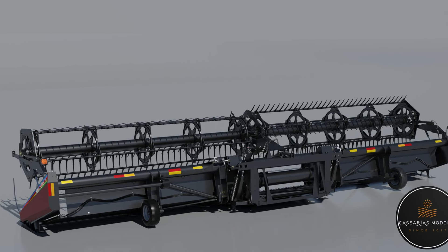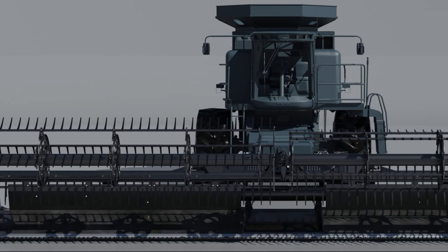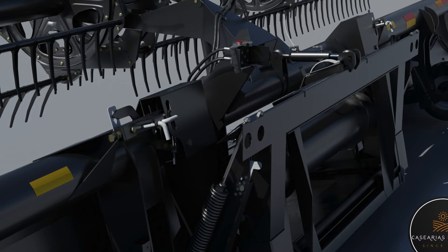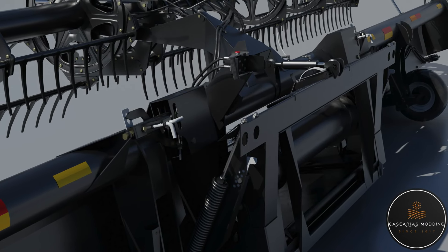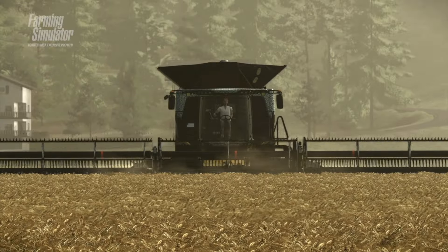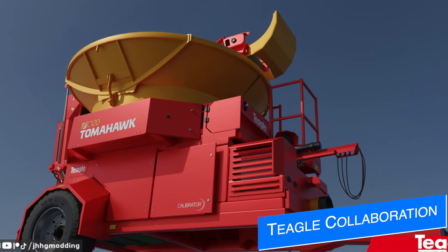Next, Casirius Modding are back with us for the first time since November to show more progress on their MacDon headers - more specifically the 97X and CIH 2062 Draper series. The first model to come from the set will be the 36-foot MacDon 974 Flex Draper alongside their Case IH 2062 36-foot. Currently the 3D model is about 80% done. Casirius says they are being made for all platforms, but as far as I know Giants Software does not own the license for MacDon for Farming Simulator 22, so I would expect to see these as Lizard on console. Giants did share a video teasing the New Holland CR11 and MacDon headers back in November to celebrate Agri Technica, but in the past the equipment teased for Agri Technica was always released with the next game.